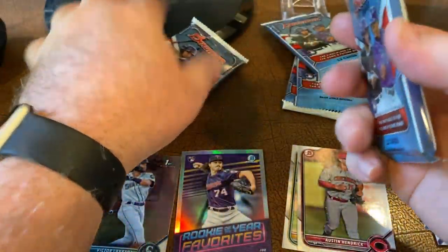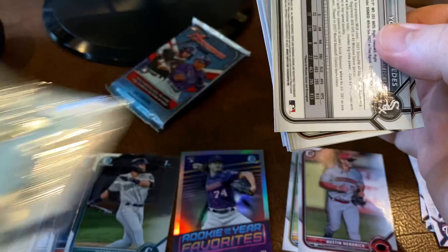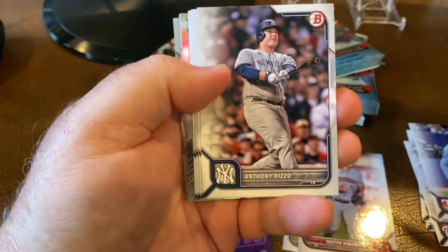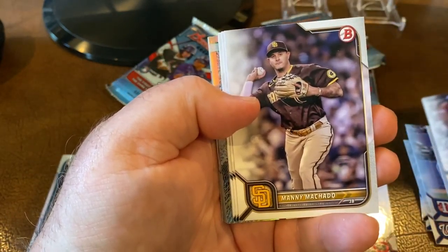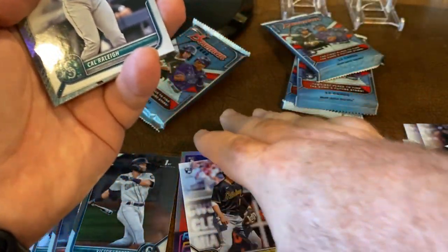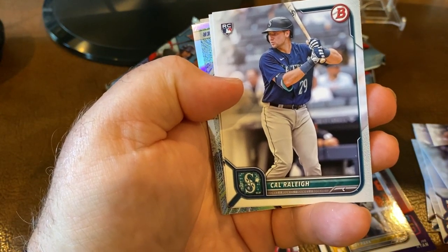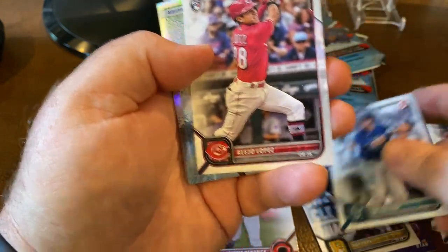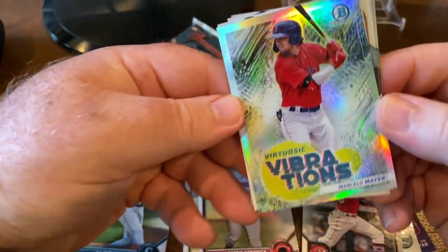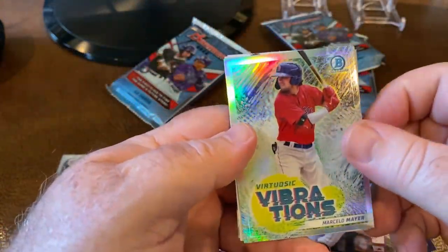On to our next pack. Would be cool to get an auto out of here — that'll be one of the good guys. We've got Rizzo in his Yankee uniform, Machado. Okay, that's going to mess me up — I'll put my rookies on one side, prospects and firsts on the other. There's Riley, Lopez, vibrations, and a Marcella Mayor cool insert.